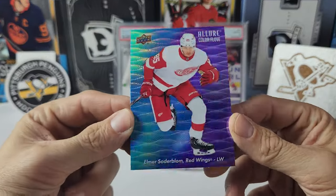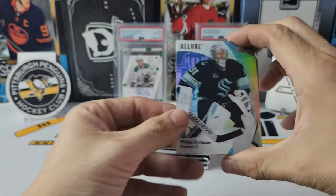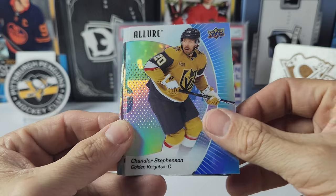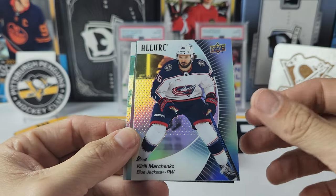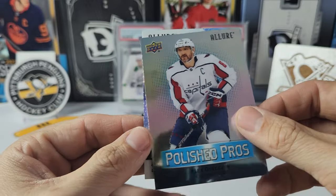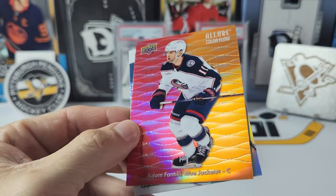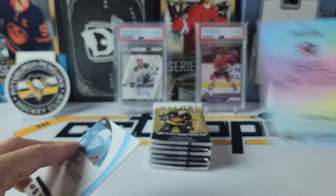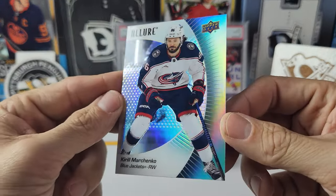I will be looking to complete my Tyson Forrester rainbow — hopefully we can pull them in one of these packs. Pack two: Philip Grubauer, Mason McTavish, Chandler Stevenson, Jack Eichel, Kirill Marchenko, and there is the Polished Pros Alex Ovechkin — if you're going to get one, that's probably one of the better ones to get. Behind him a color flow red-orange — very nice — Adam Fantilli, rookie Logan Cooley, and the Kirill is a black rainbow.